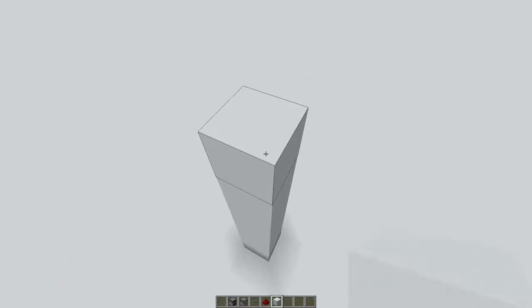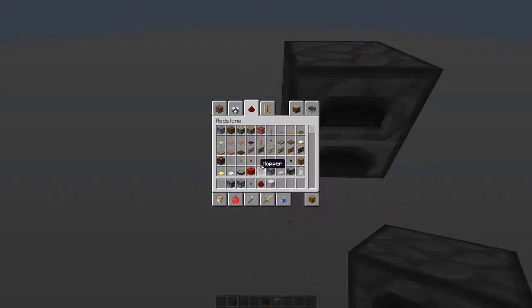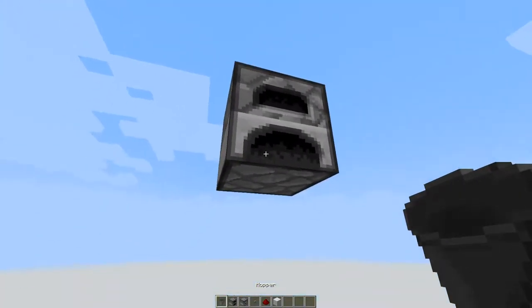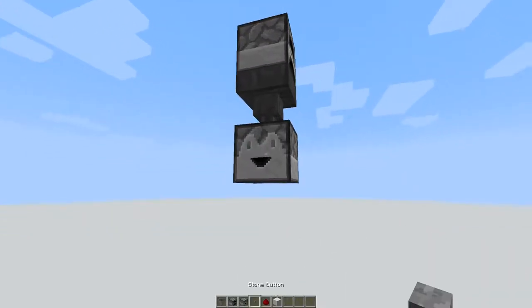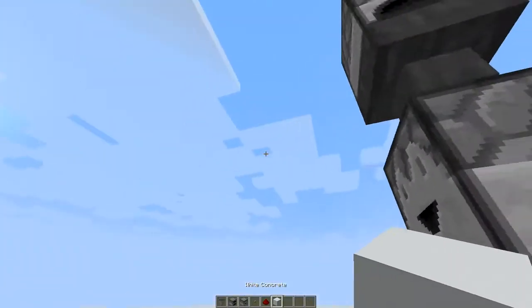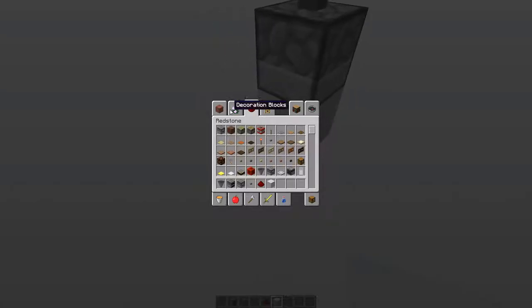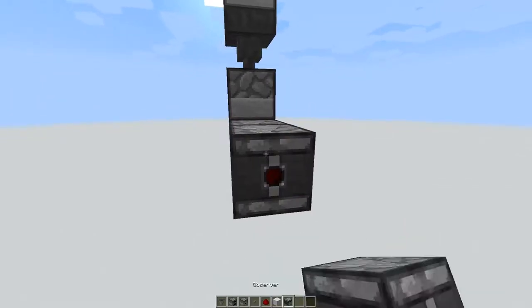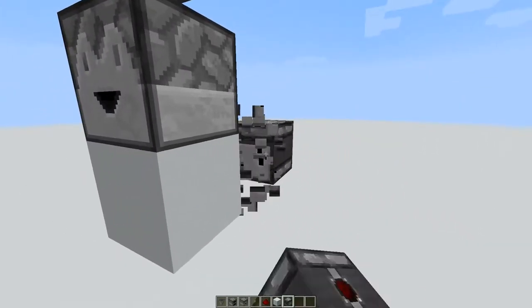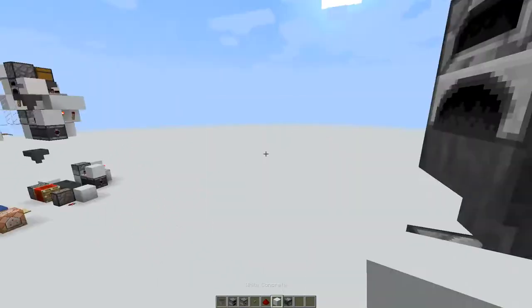Firstly, you place your furnace somewhere. Then you're going to need some hoppers. Then you're going to put a dropper facing either side — east or west or north, it doesn't matter. But you are going to need two observers which go in facing each other like this. You can already hear it clicking, so you need to do something to stop it.